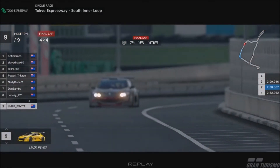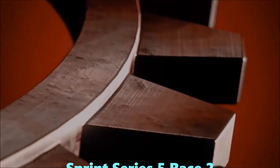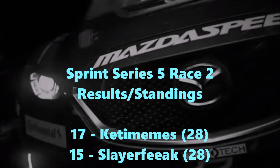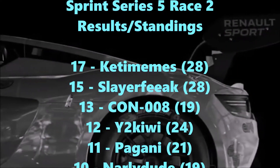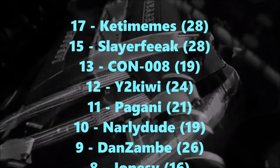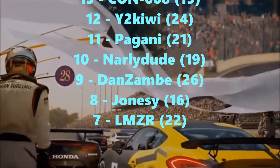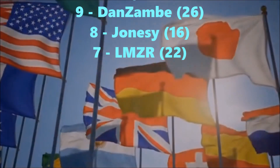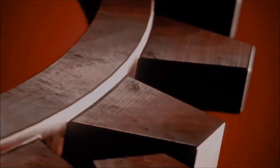What does that mean for the standings after two races? Ket on 28 points, Slayer also on 28 points. Con on 19, Kiwi on 24, Pagani on 21, Nali on 19, Dan Zambi on 26 — just two points off the lead. Jonesy on 16 and Mick on 22. So three races to go, plenty of time to mix things up. Thank you for joining us — I love all of you and I appreciate all of you so much.